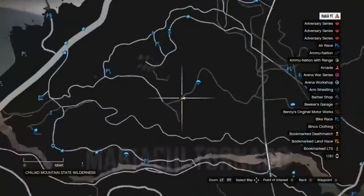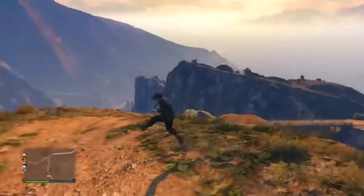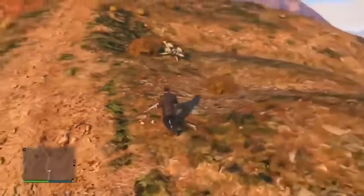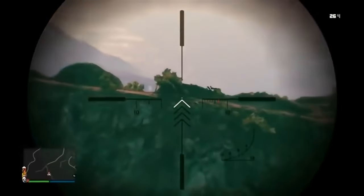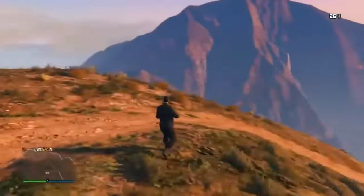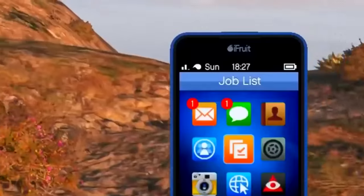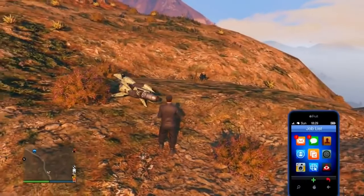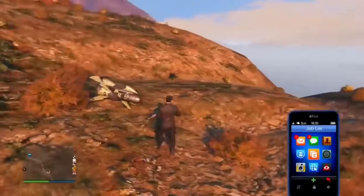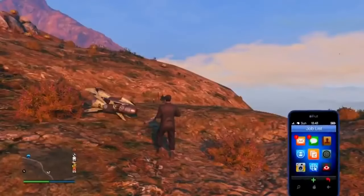Make sure you head to this exact location on the map and have either an Oppressor Mark II or some sort of helicopter. The Tornado is going to be spawning on that hill. Pull up your phone and check the in-game time — you want it to be around 6:30. At 6:30, face away from the spawn location including your camera angle, until exactly 7 PM, or 1900 in-game time.